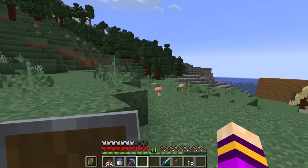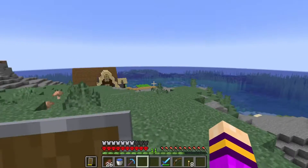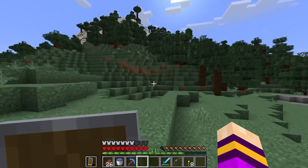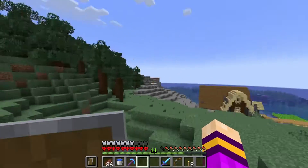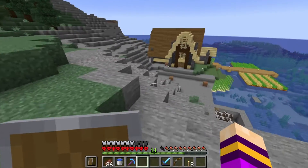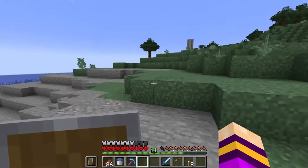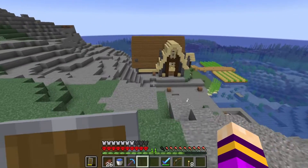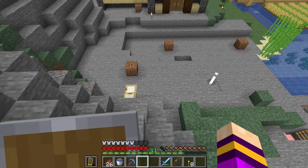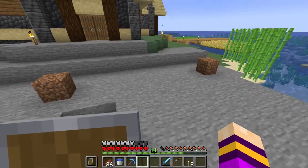Or I might make separate buildings for different types of villagers — like a barn for the farmers, leather worker, and butcher. Different themed buildings that work for each villager type. So what I'm gonna start with is a library, so that I have a place to get books and get my hands on some mending, because that's going to become important very soon.